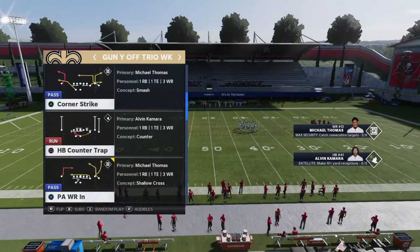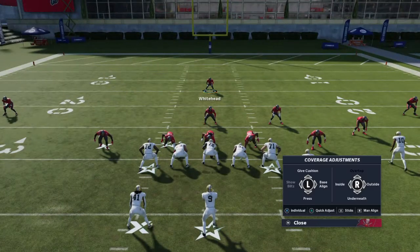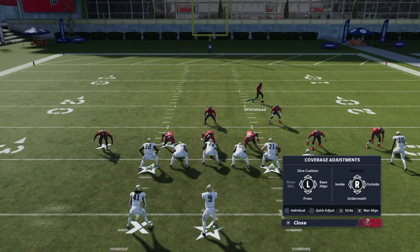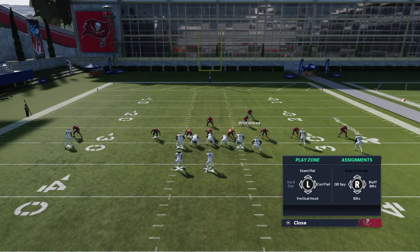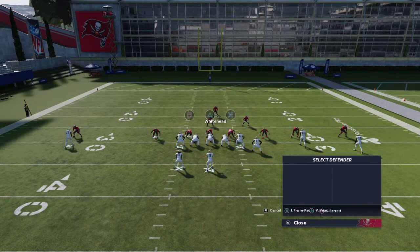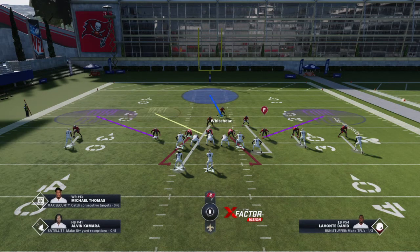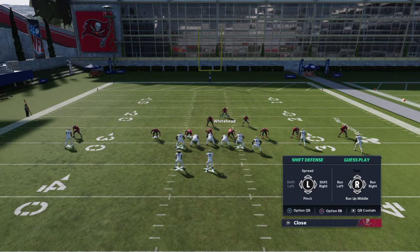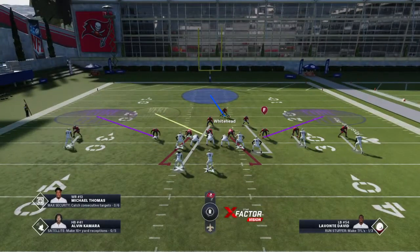The setup is very simple. You want to press, shade over top. You want to put both of the outside linebackers on curl flats. If you want to, you could put the defensive tackle in either a vertical hook or a spy if they're doing a lot of drag routes. Also, guess play as pass if you feel like they are going to pass.